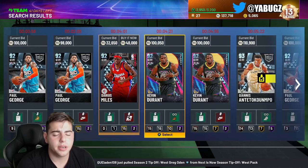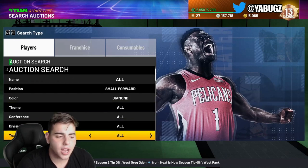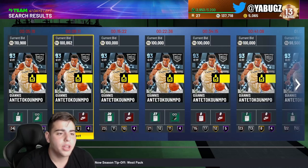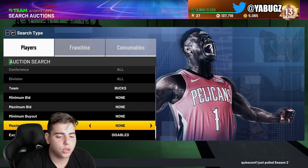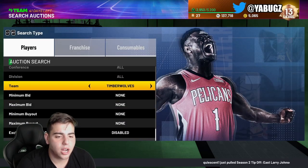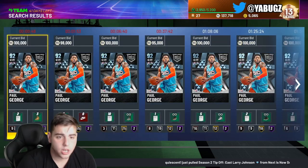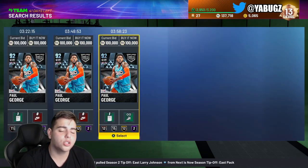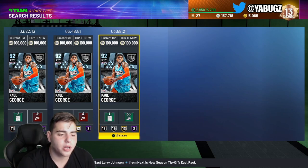Let's check out small forward diamonds — KD and Giannis. Giannis is already rising up in value; he was a buyout yesterday and he's almost up to 120,000 MT. Let's check out Paul George — he has three up there for 100K, and he was way cheaper yesterday. Paul George's value will continue to rise.